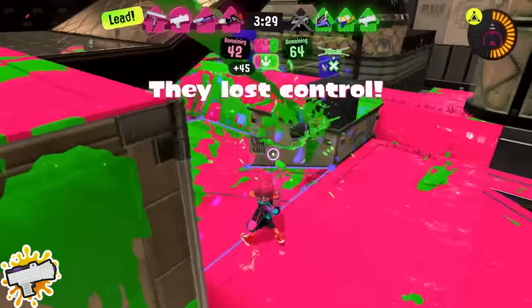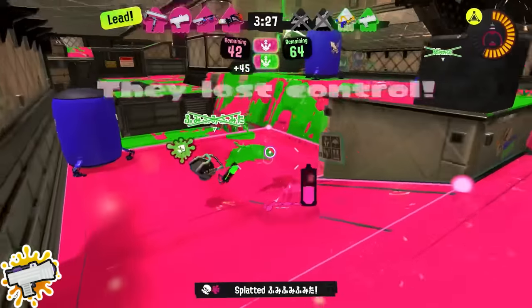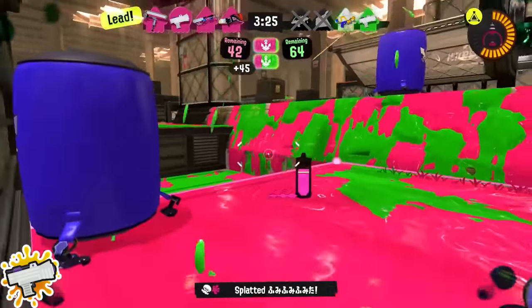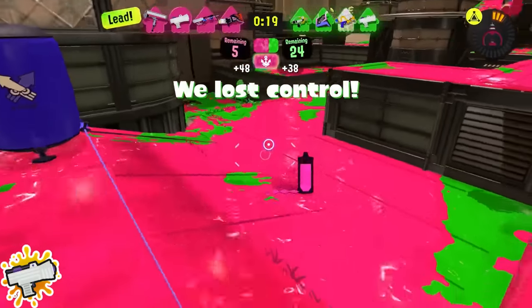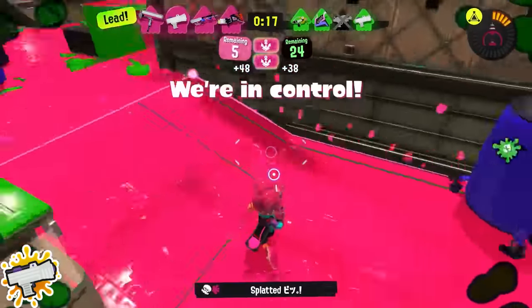Junior: use your bomb all the time. Junior has a larger ink tank than every other weapon with an extra 10%, and is easily the most inefficient main weapon in the game. This means you can throw Splat Bombs with almost no penalty — that can help you with spacing, poking, painting, fights, and special output. So use it all the time.